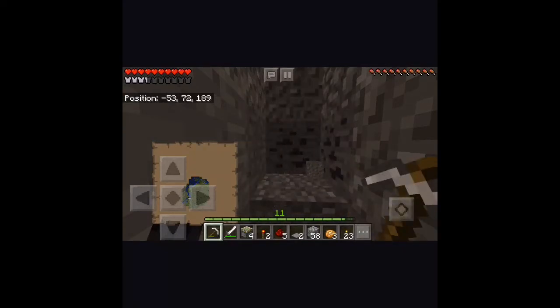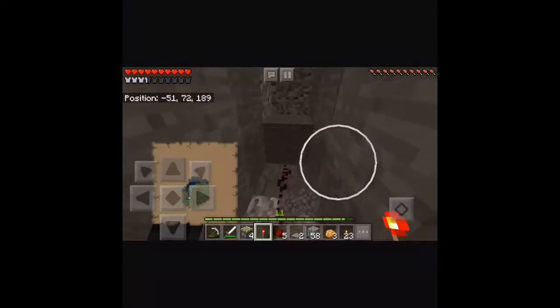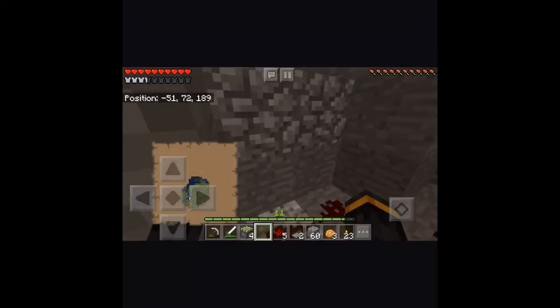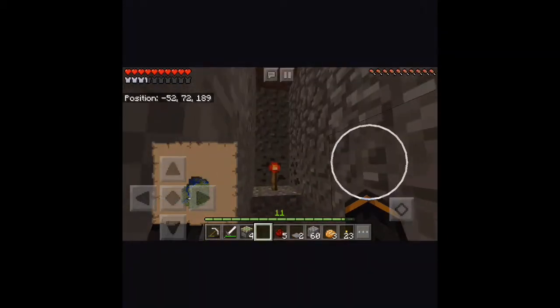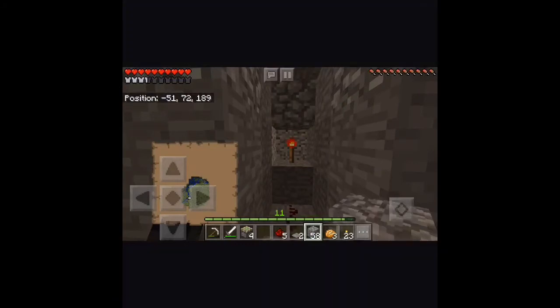Did he say — what is he doing? So he said, place the torches here. Okay, so he's digging it out. 1, 2. Torches. Okay, so the torches are here. And now what? And then place a block on top of them. Okay. Block on top. Got it. Block on top. Block on top.